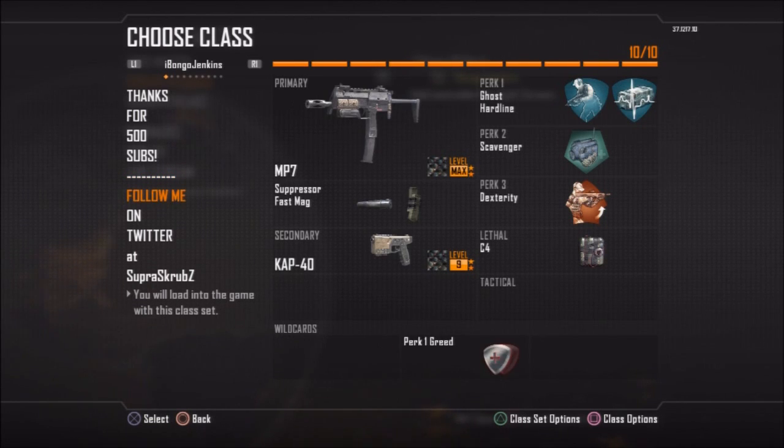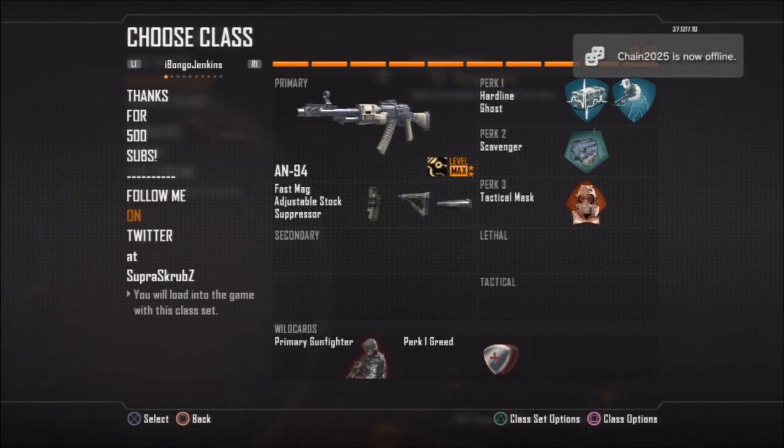This is getting into my solo classes and high-scoring gameplay classes. As you see, I have Hardline and Ghost. Then I have a suppressed MP7. If you're playing solo, you definitely want to try to stay off the radar, because people do pay attention to that radar and they do call in UAVs. Once again, have Ghost and Suppressor. This class right here is probably the best solo class to run. I recommend this class over everything if you're playing solo — it's definitely the best class setup. Tac Mask stops you from shock charges and concussion grenades. Ghost keeps you off the radar. Hardline gets your streaks faster.